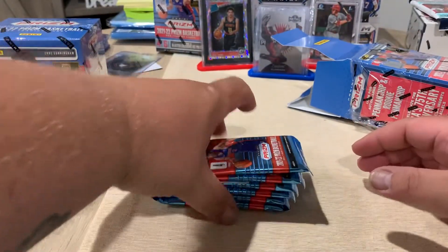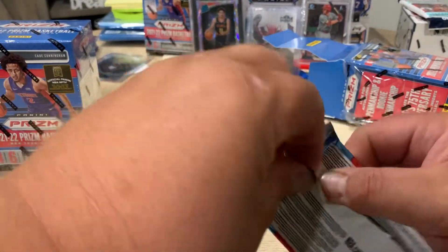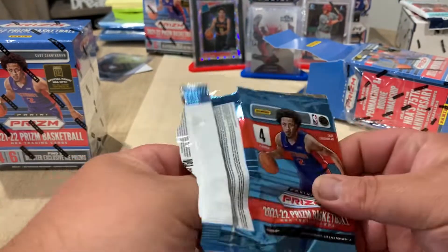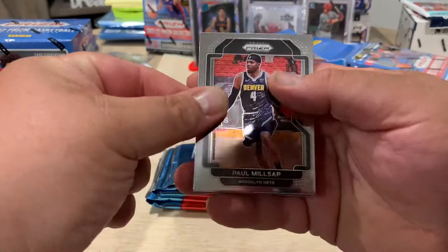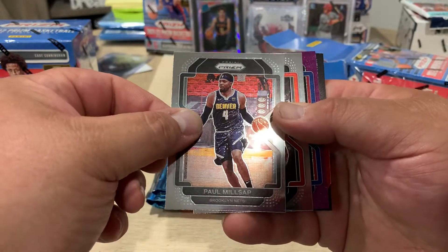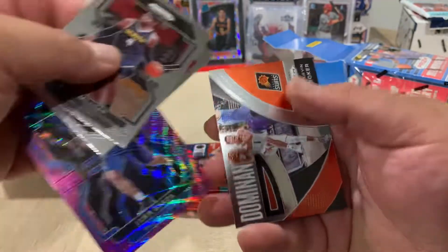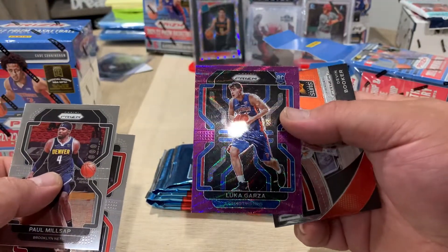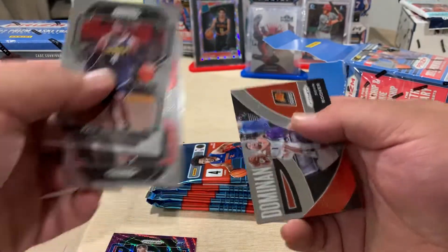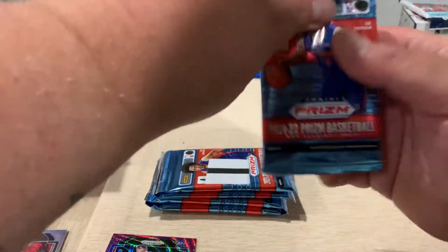I don't know if it can get much worse. We're looking for Cade Cunningham, Jalen Green, Scottie Barnes. Looking for some good silvers — oh, we got a purple! Purple shimmer, purple pulsar — Norman Powell. And a Luca Garza purple. It is off-centered but still a decent card. I do like the purple.